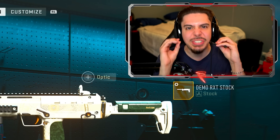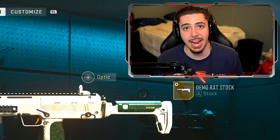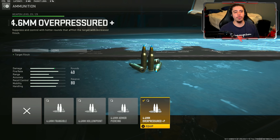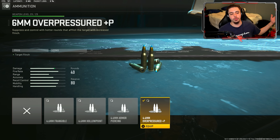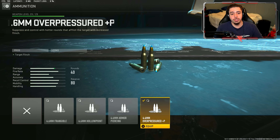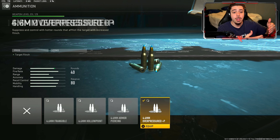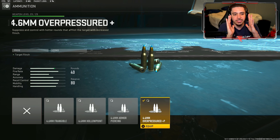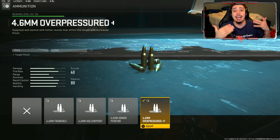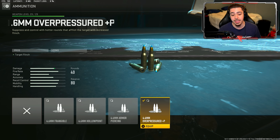Now that you guys just witnessed two dominant gameplays with the VEL 46, here is the best VEL 46 class setup in Modern Warfare 2 that you should use next time you get on. Starting off, we have the overpressured ammunition. This is something I've been using quite a bit of — this increases your flinch. So basically, whenever you're firing your weapon and landing those shots on enemies, their flinch gets increased. It makes it basically impossible for them to bounce back after you fire at them. This makes the weapon just so much stronger than it already is.